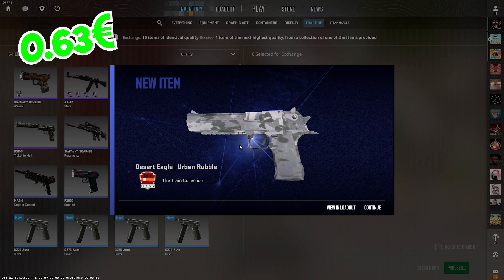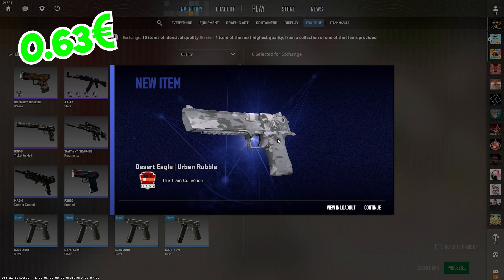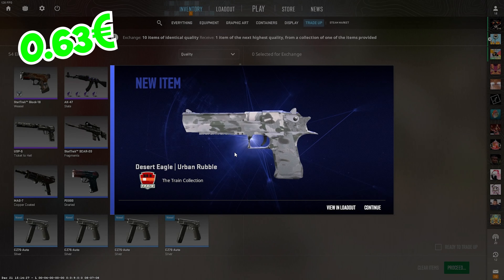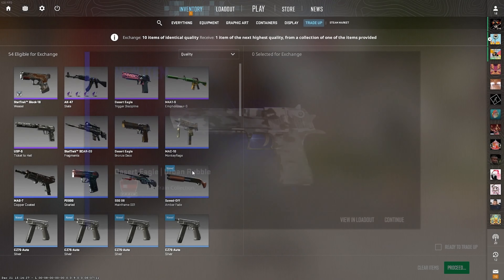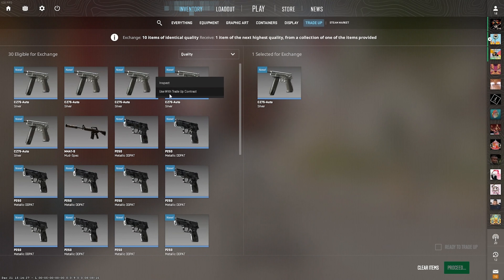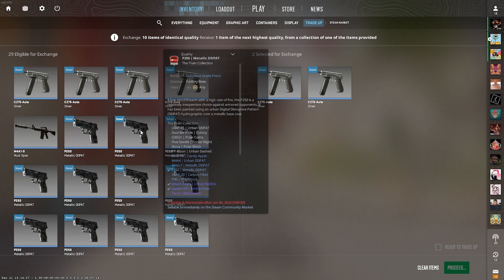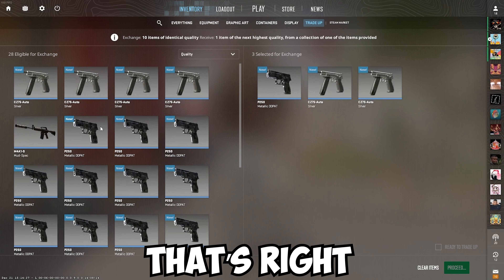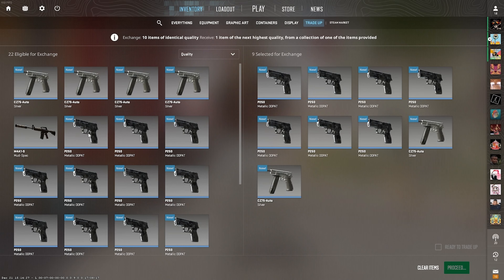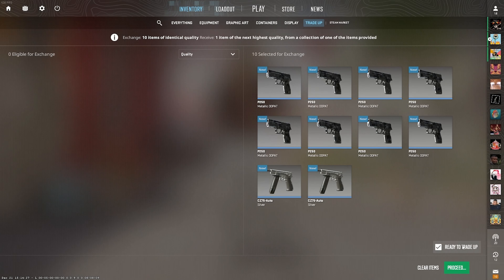Second one — the train collection again. Statistically we should be able to hit the ancient collection now. We've got one of each skin from the train collection — that's right. They're both worth 51 cents as well.